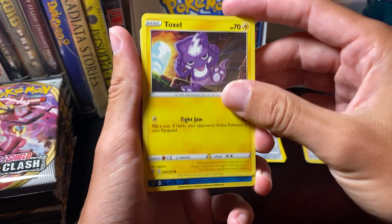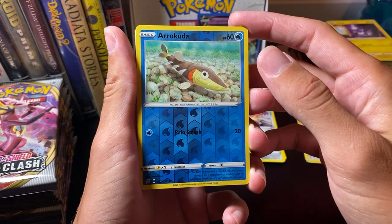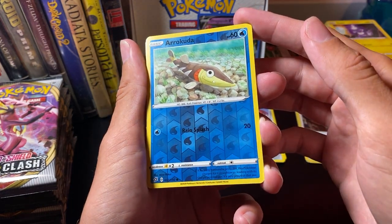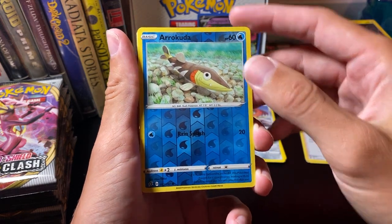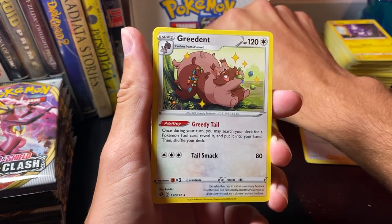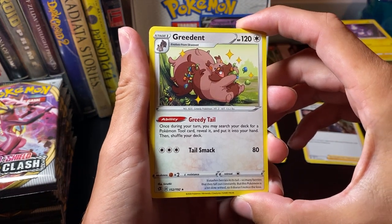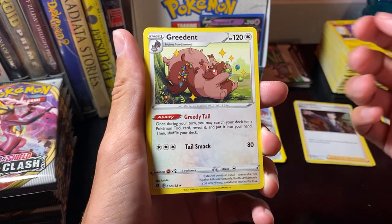Toxel. Arukota. Kuda. Is this a Galarian Pokemon? I don't know. And a rare — Greedent! Greedy Tail: once during your turn, you may search your deck for a Pokemon Tool card, reveal it and put it into your hand, then shuffle your deck. Cool.